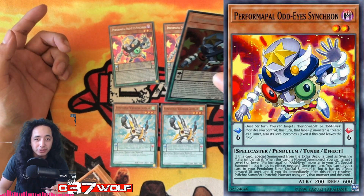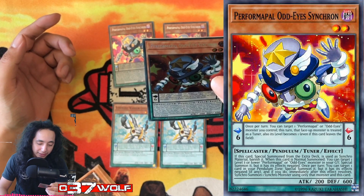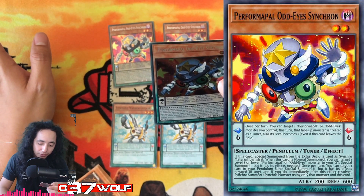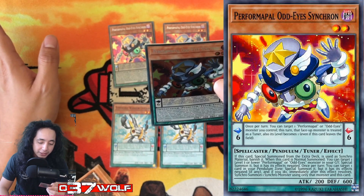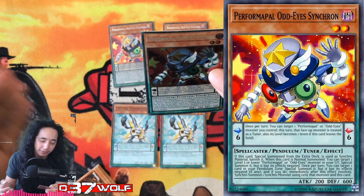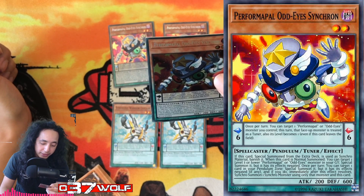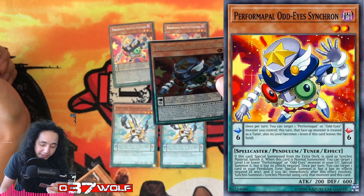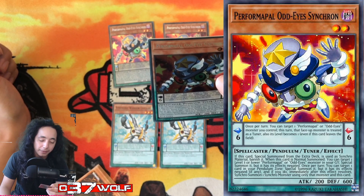The main monster effect is the one we're looking at most. If this card is special summoned from the extra deck and used as a single material, it's banished — we don't really mind that. When this card is normal summoned, you can target one level three or lower Performapal or Odd-Eyes monster in your graveyard and special summon it, but with its effects negated. You can also target one card in your pendulum zone and special summon it with effects negated.